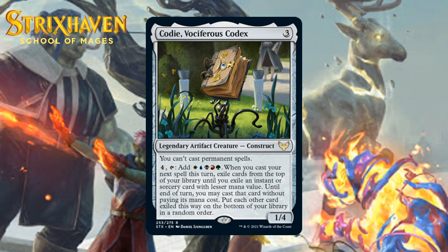Next up, it's Cody, Vociferous Codex, which for three colorless mana is a 1-4 legendary artifact creature construct at rare. You can't cast permanent spells, and you can pay four generic and tap it to add one mana of every color to your mana pool. When you cast your next spell this turn, exile cards from the top of your library until you exile an instant or sorcery card with lesser value — until end of turn, you may cast that card without paying its mana cost, and put each other card exiled this way on the bottom of your library in a random order. This is a weird card and one that's kind of hard to evaluate without playing it. Not being able to cast permanent spells is a pretty big cost, and I'm not really sure Cody's ability does enough to overcome that. Cody's ability doesn't help you get permanents, and sure, there are lots of spells in this format including those that make permanents.